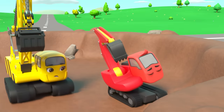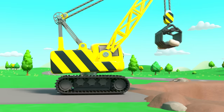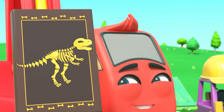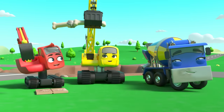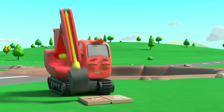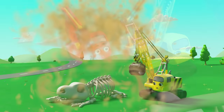Wait — what's Diggly found? It looks like some old bones. I wonder what they are. Daisy's collecting them up. There are so many. I think they're dinosaur bones! Now they just need to put them together like a jigsaw puzzle. Everyone is helping put the dinosaur bones together. Done. That doesn't look right. Oh dear, they'll have to try again.